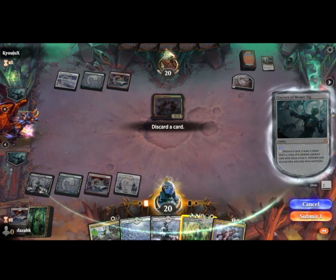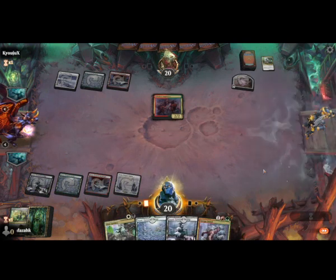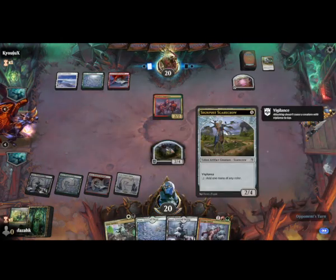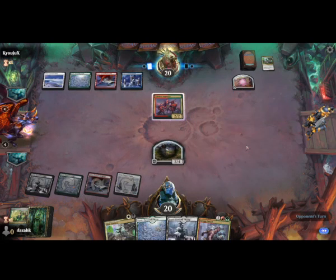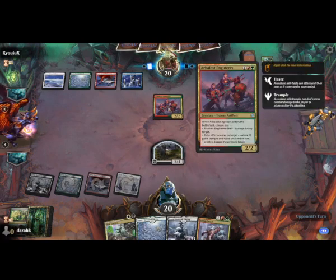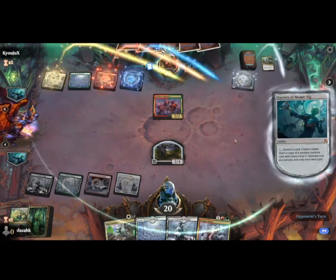I think I'll discard this. We got a Signpost Scarecrow. At least we're missing blue mana — this could make blue mana for me, that's something. Oh yeah, that's not even a token creature, that was something he had in his hand.